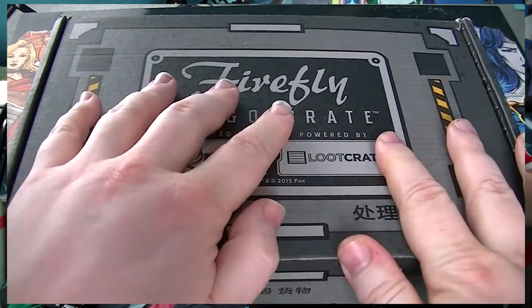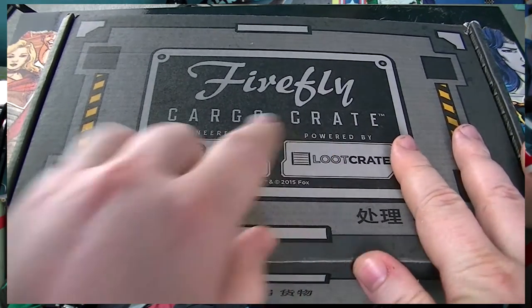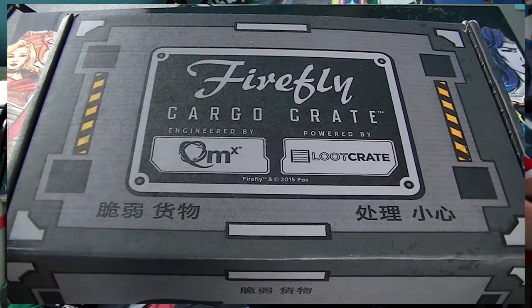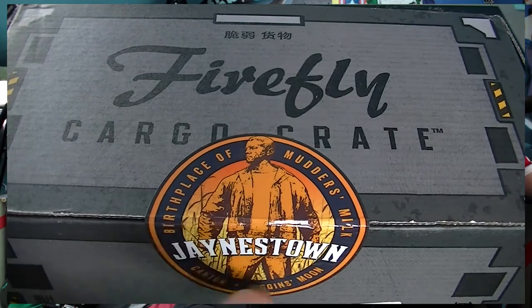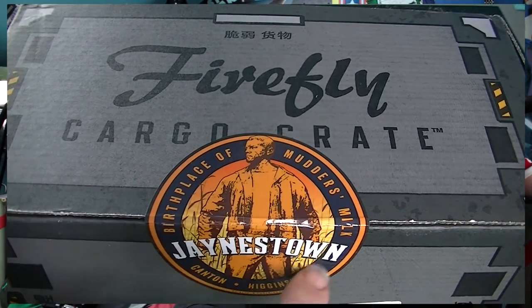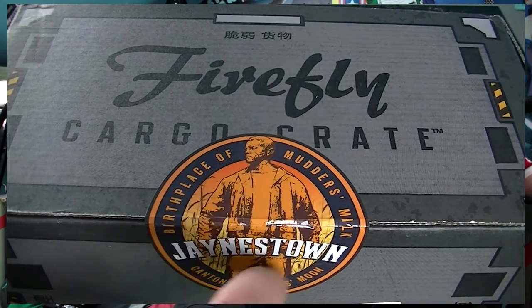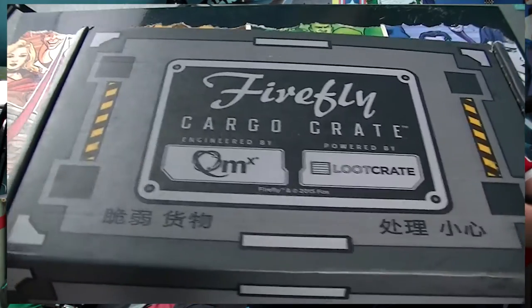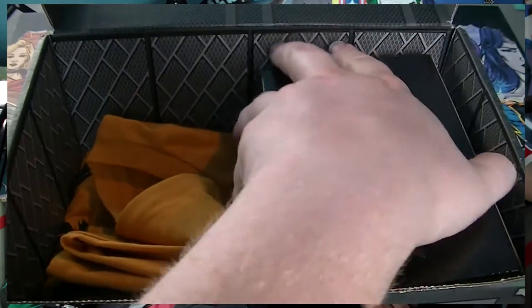Hello ladies and gentlemen, welcome to another Loot Crate opening here on Pastiche of Skin. We have the Firefly Cargo Crate — the second one. This is themed as 'Let's Be Bad Guys,' so you can tell what we're going to have in it. We're going to have things related to our favorite hoodlum — talent, violence, charisma — that is Jayne.